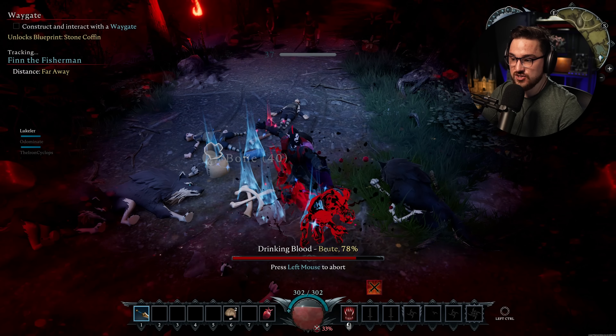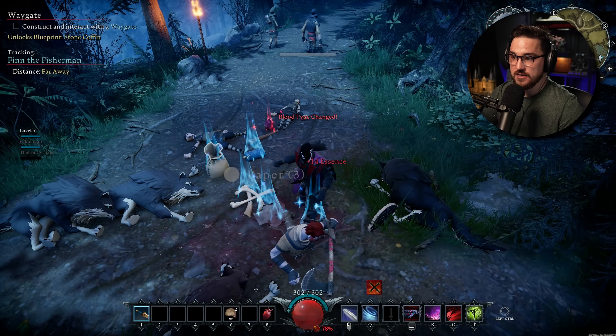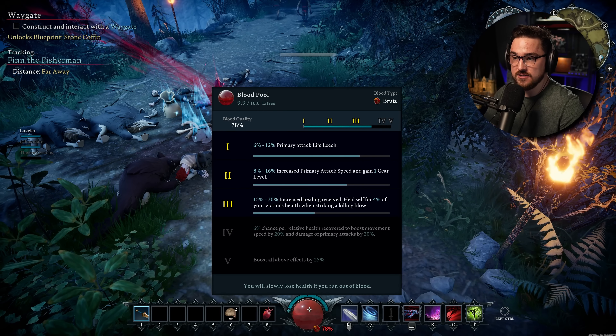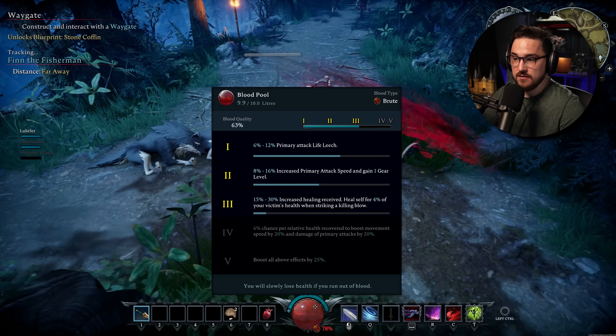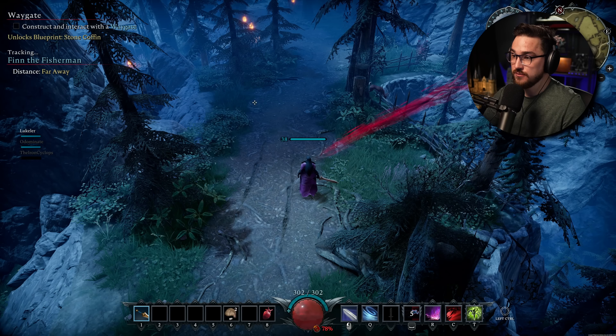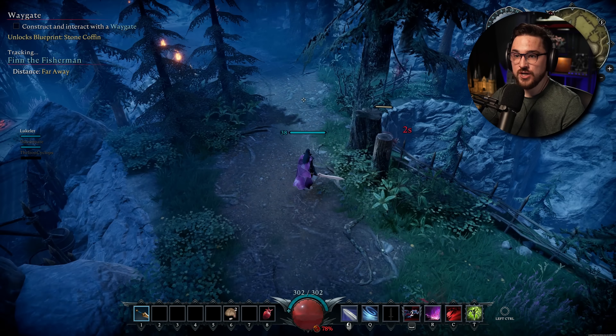And you can see I'm going to suck some brute blood at 78% quality, which gives me those status effects and makes me stronger because I'm a vampire — unapologetically.